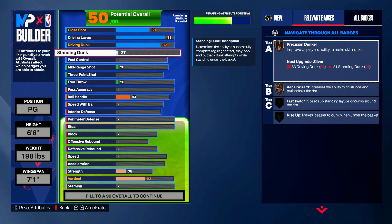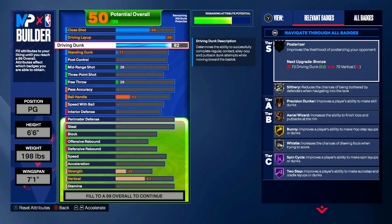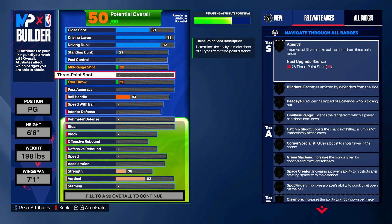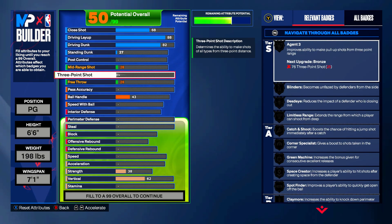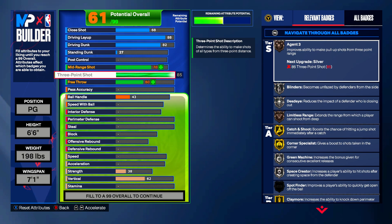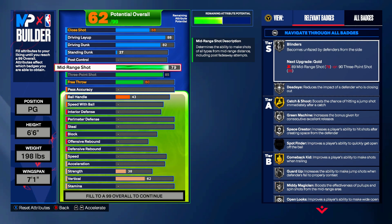When you hit 80 driving dunk you unlock quick drops off one foot — they're back, even though they said they're not — so you get quick drops off one for the 80 driving dunk. Moving into the three ball: for Harden's career he shot 36% from three, and my build is gonna earn you an 85 three-ball. Then we're gonna put the mid-range up to an 82 to get yourself Gold Guard Up.